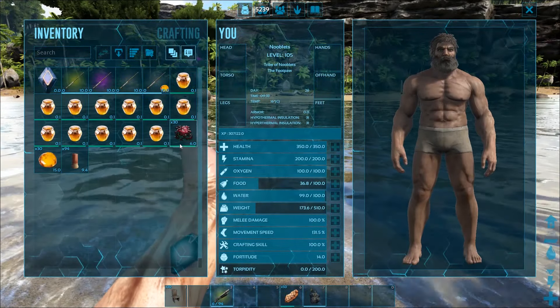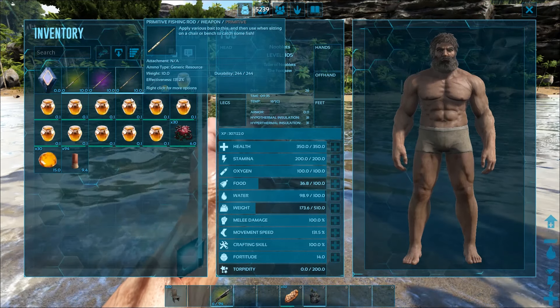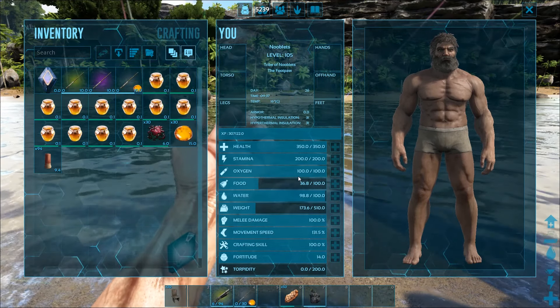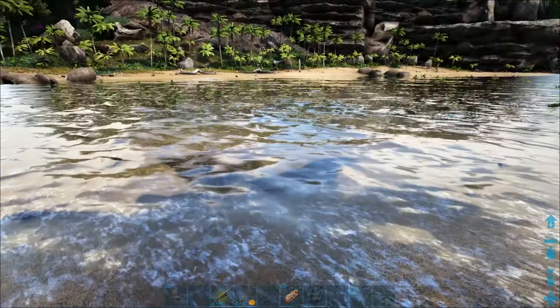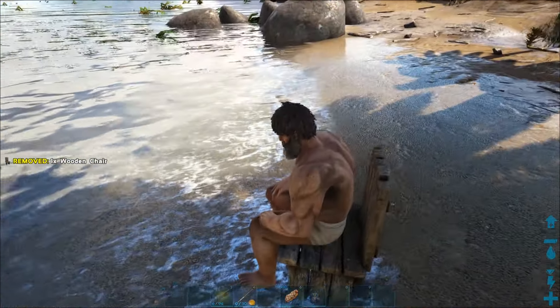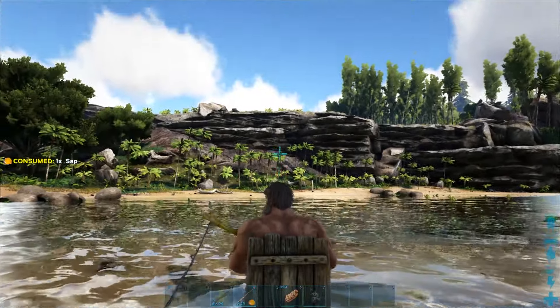The next thing we need to do is equip bait to a fishing rod. You need to have both in your inventory, then drag the bait over to your fishing rod — that will equip it. Then drag the rod to your hotbar. If you try putting the rod on your hotbar first and then equip the bait, it'll just unequip the rod and switch places with the bait. Put a wooden chair down next to the water to sit on — you have to be seated to fish.